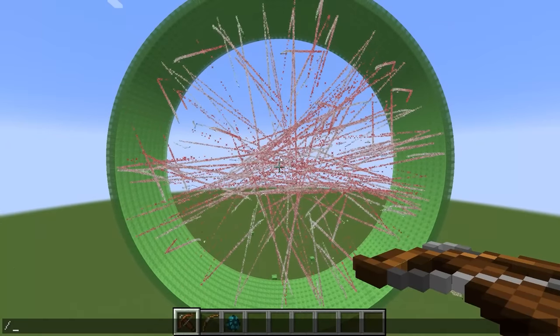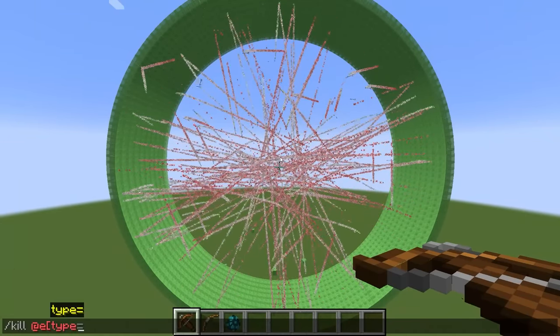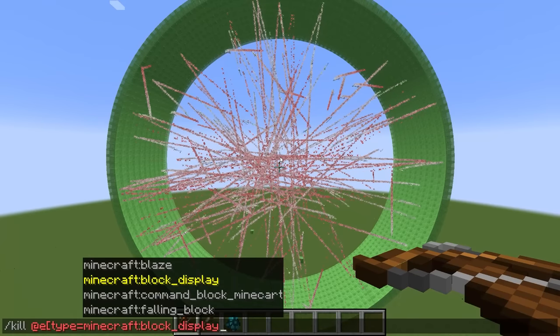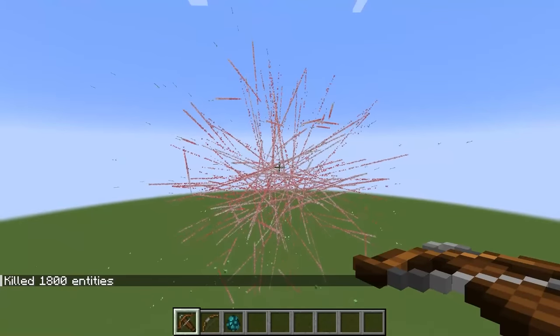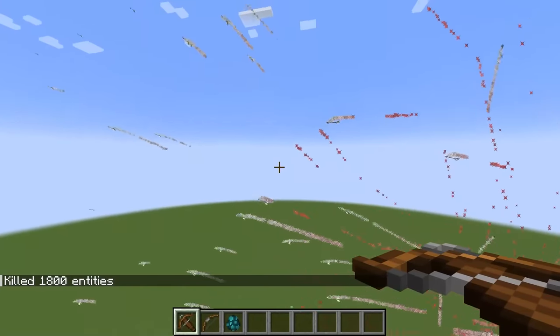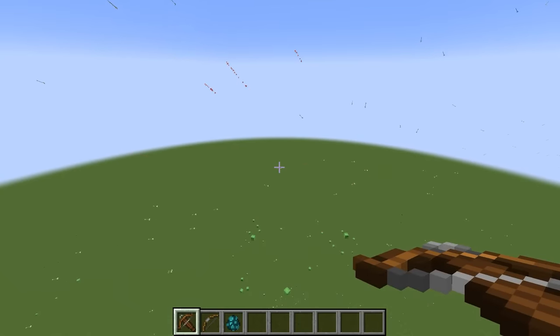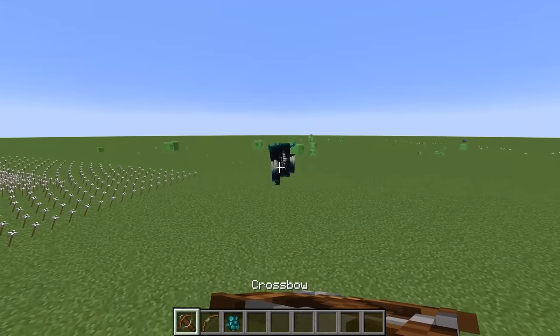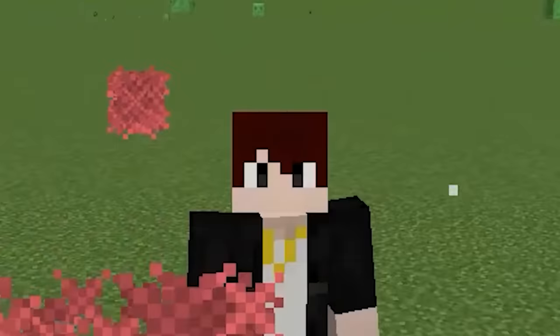Okay, I believe if I were to remove all the block displays — kill any type because of the block display — this should be pretty cool. Yes, I was right. As you see, all these arrows are going to be flying away because they're not going to be contained by anything. Can this kill a warden one shot? Is it even possible? Very nice.